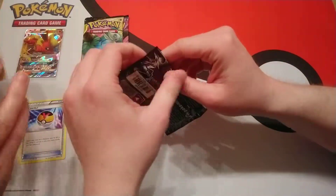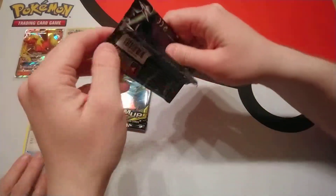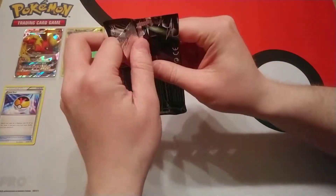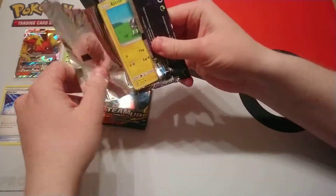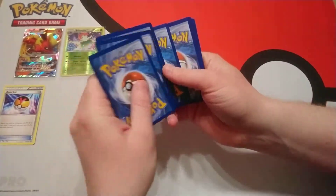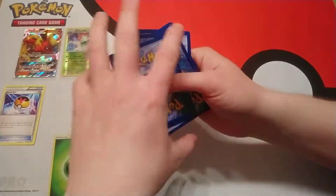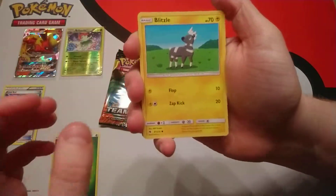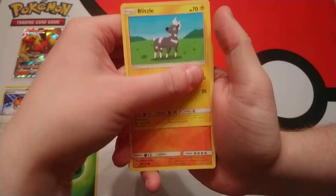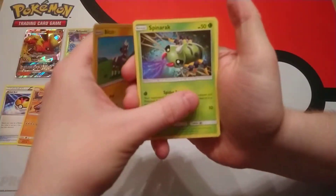Sun and Moon Lost Thunder is up next. Feel free to check out our channel to see our other tin openings — we have put out a few Jolteon tins. There's no Vaporeon tins as of the recording time of this video. Our energy is Grass energy. I think we've got quite a few of the Grass energies, to be honest. We have Blitzle, Onix.